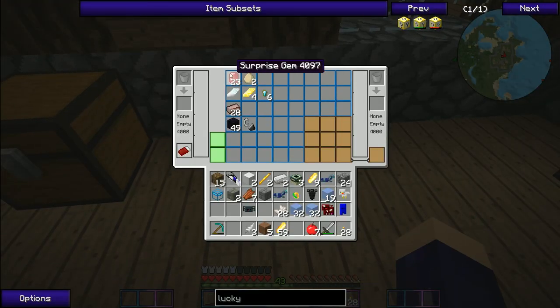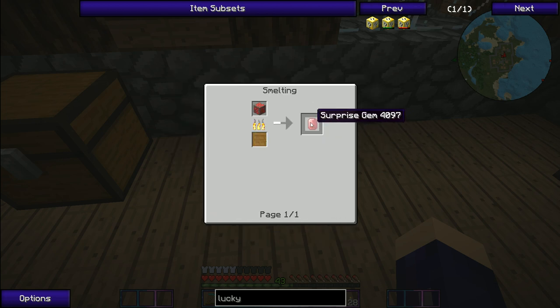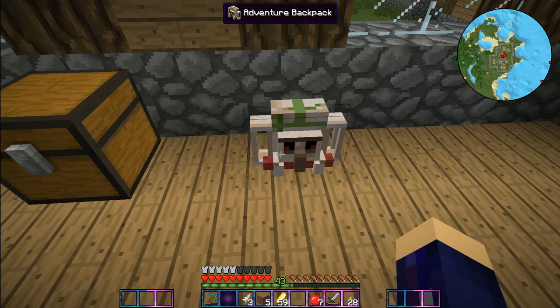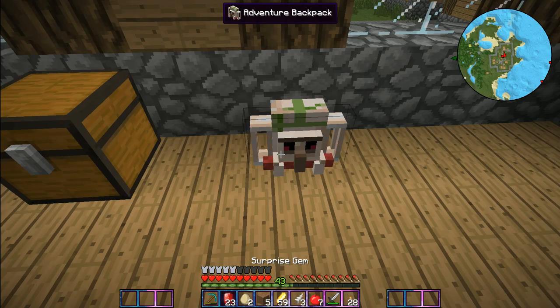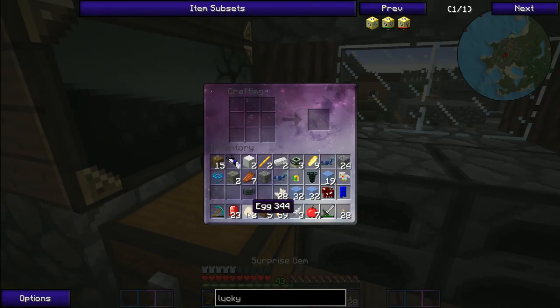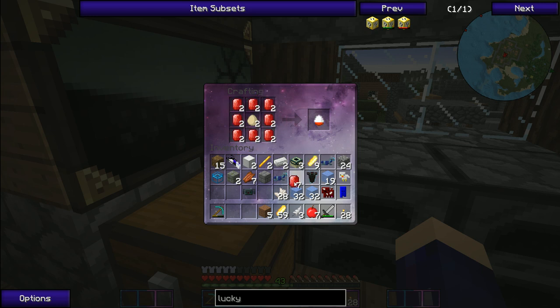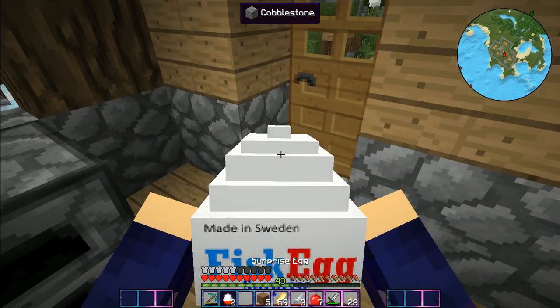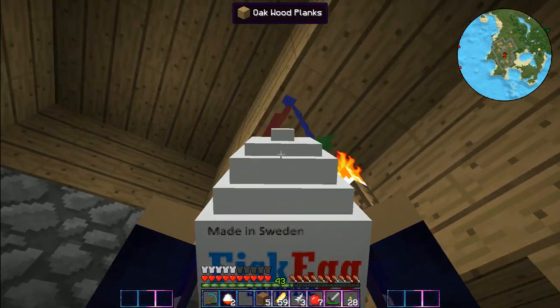First I noticed that the only thing you can really do with these surprise drums is make a surprise egg, and I have no clue what this does but I'm kind of scared to find out. So I'm gonna make a couple of these surprise eggs - I think I have enough for two.